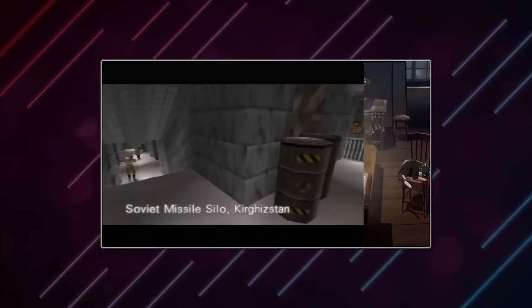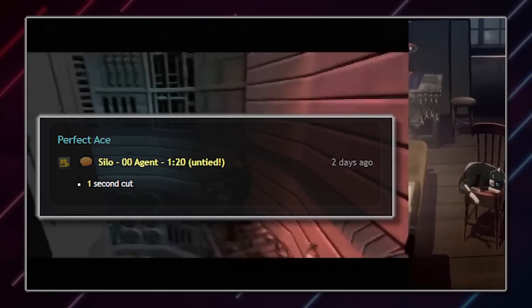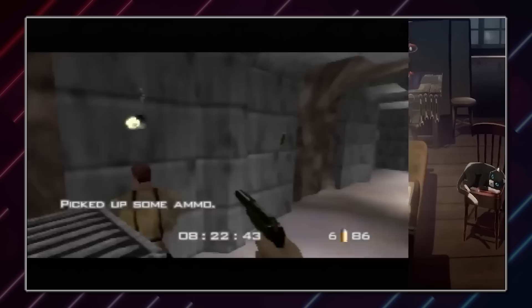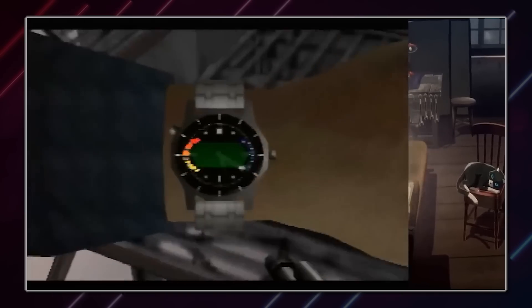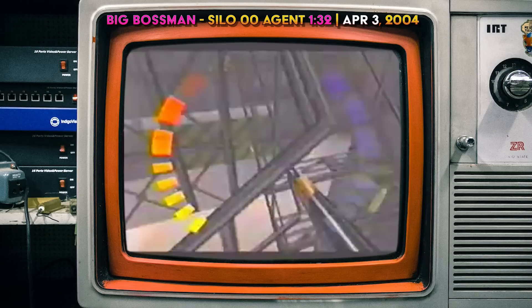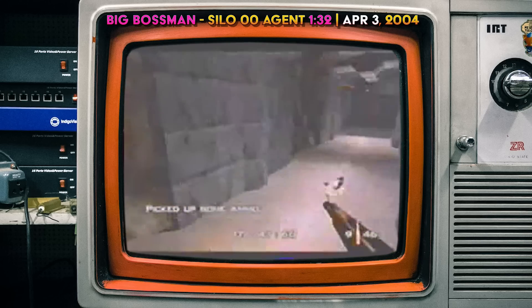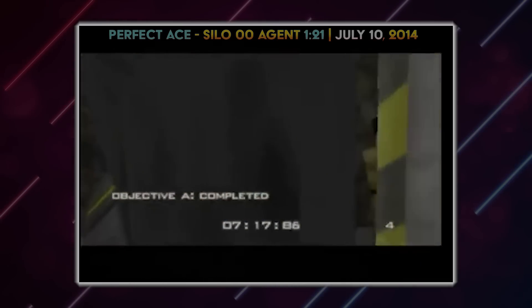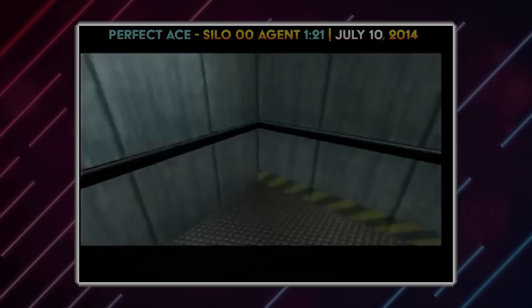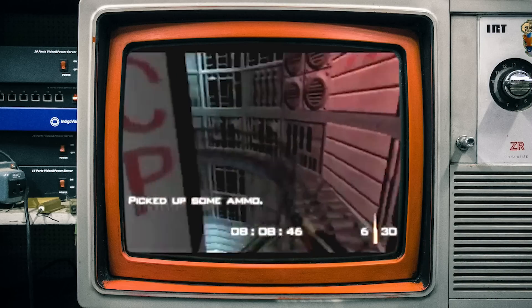My friends, it just keeps happening. Perfect Ace has set a new untied world record on Silo 00 Agent with a time of 1:20, beating the previous record of 1:21 held by Ace and yours truly. This is a really interesting and significant record — it's become the rarest stage in the entire game to see a new record over the last decade. Silo 00 Agent had been one of the less optimized records in the early days of GoldenEye speedrunning, since it's a complex level where you often die before reaching the end. The record dropped from Boss's iconic 1:32 in 2004 to Ace's 1:21 in 2014, the early Twitch era.